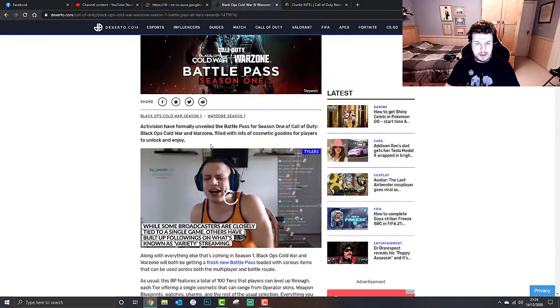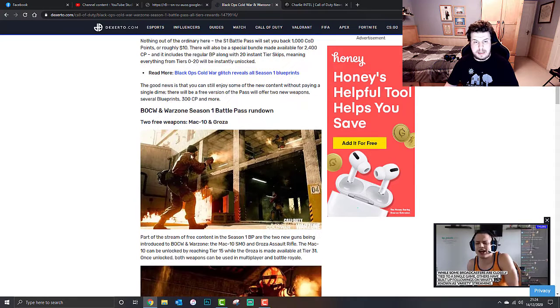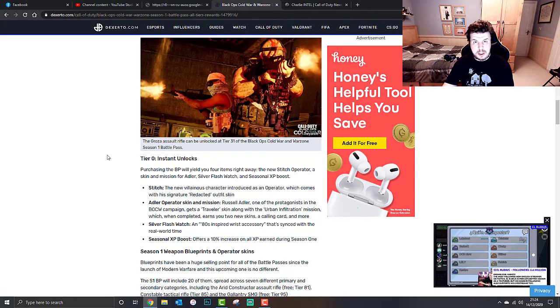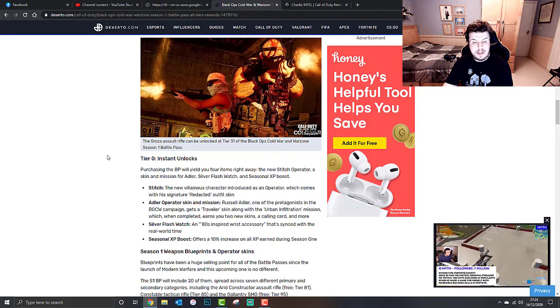On the weapons front, you'll start off with the MAC-10 and the Groza Assault Rifle as two free weapons during the Season 1 Battle Pass at Tier 0. Tier 0 instant unlocks also include Stitch - the new villainous operator with a signature redacted outfit skin - and the Adler operator skin and mission. Completing the Urban Infiltration mission with the Traveller skin earns you two new skins, a calling card, and more.